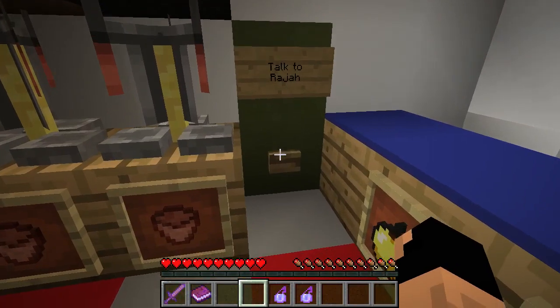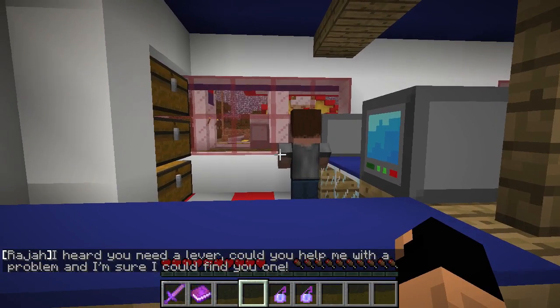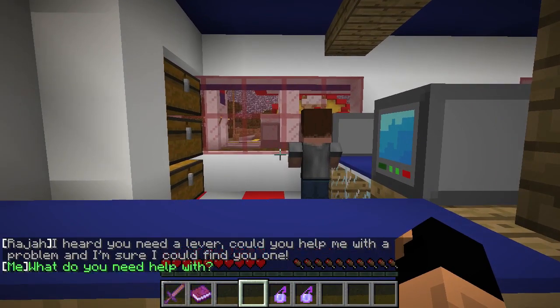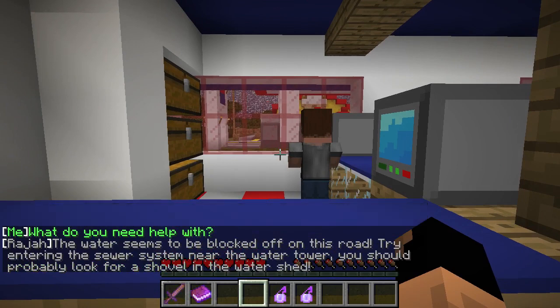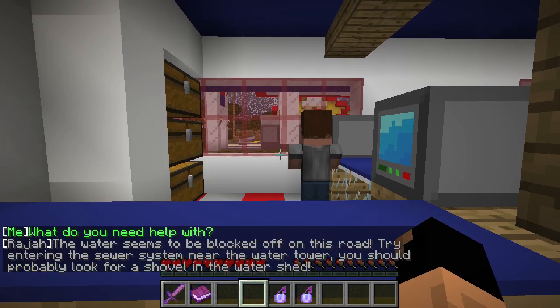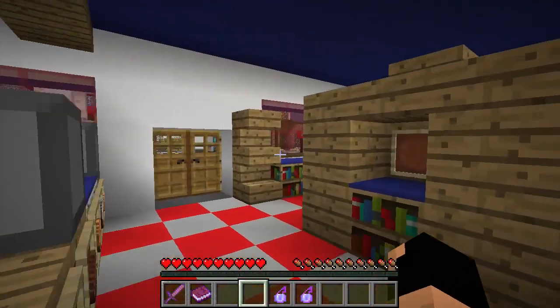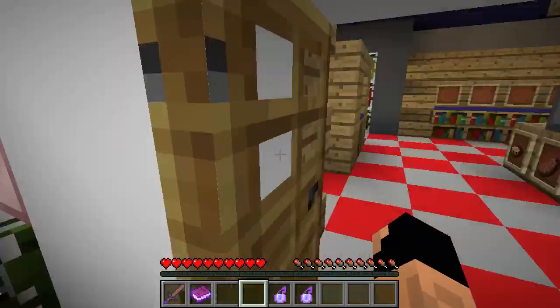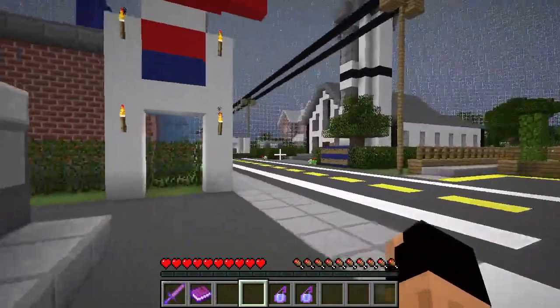Let's check the gas station and talk to somebody if he's here. 'Hi, you are Raja. I heard you need a lever — could you help me with a problem and in return I could find you one?' 'The water seems to be blocked off on this road. Try entering the sewer system near the water tower — you should probably look for a shovel in the watershed.' So the water's blocked off and he needs me to unblock it. I think we can get that done.